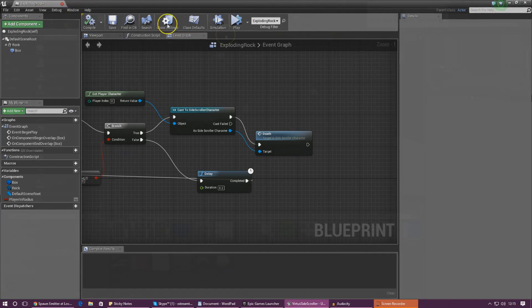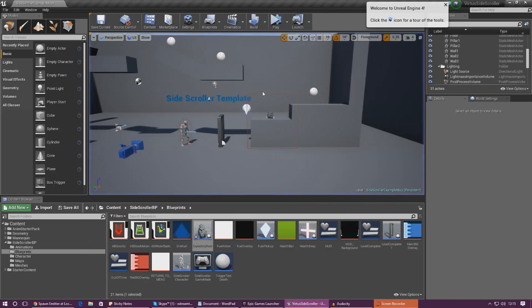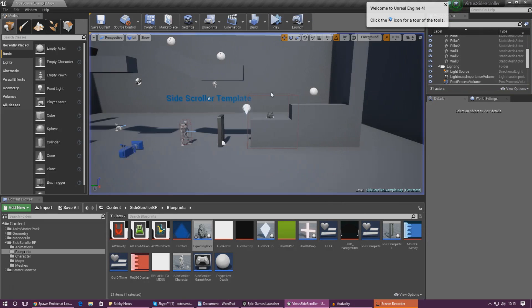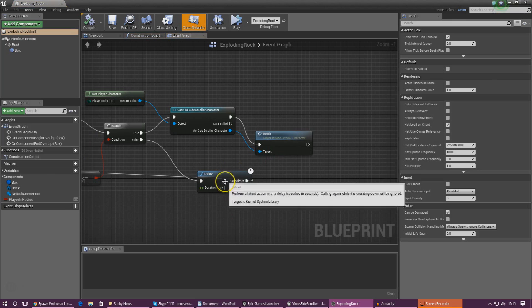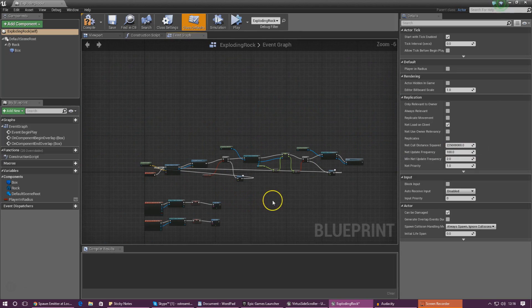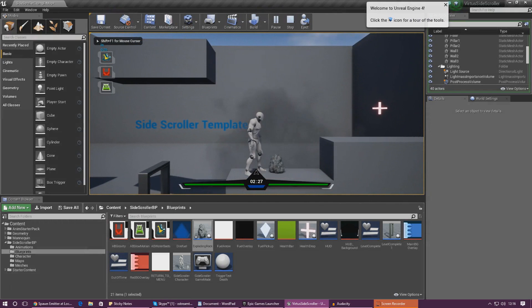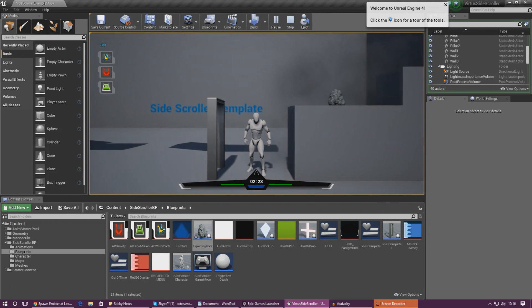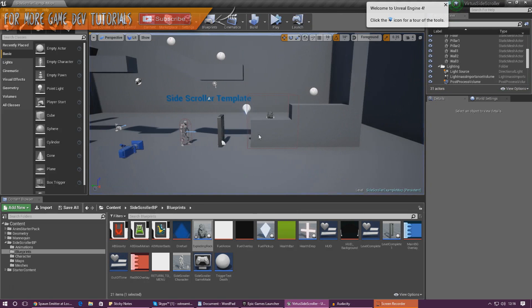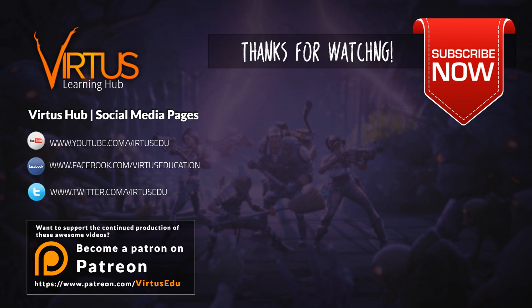Compile, press play, possess — the player is dying when the explosion goes off for the second time. Run up to it: first time takes away some health, second time it kills the player. Make sure the delay duration is set to 2 on both delays. That's pretty much everything for the exploding rock. Thanks for watching guys, keep on creating, stay awesome — see you next time, your boy Virtus signing out.